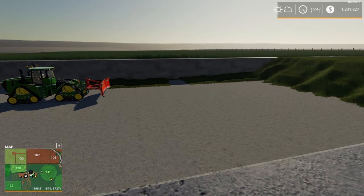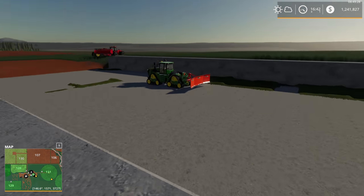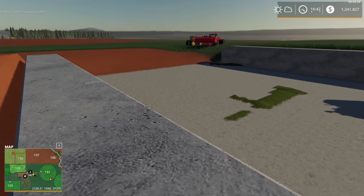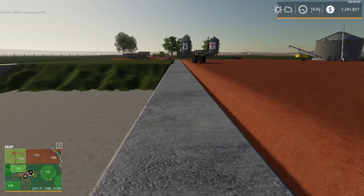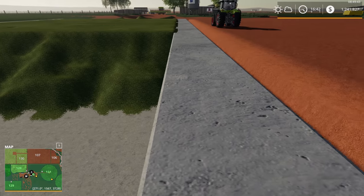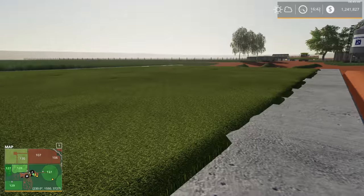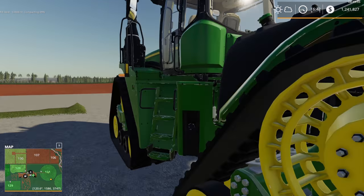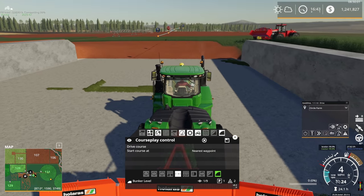We kept having problems with the pivot fields — AutoDrive would get near the pivots and just get stuck, keep searching for a clear area. On field 126 I didn't have as much trouble, maybe had to fix it a handful of times. The last stretch it finished nearly half the field on its own after about 15 headlands — that actually worked out pretty good.